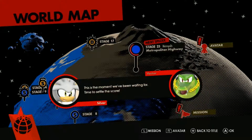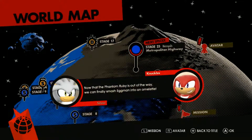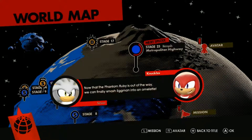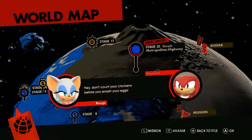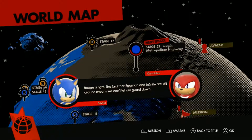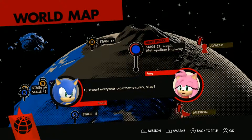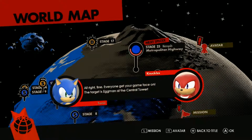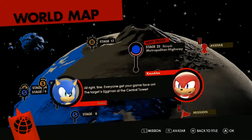This is the moment we've been waiting for — time to settle the score. Now that the Phantom Ruby is out of the way, we can finally smash Eggman into an omelette. Don't count your chickens before you smash your eggs. Rouge is right — the fact that Eggman and Infinite are still around means we can't let our guard down. I just want everyone to get home safely. The target is Eggman at the Central Tower.